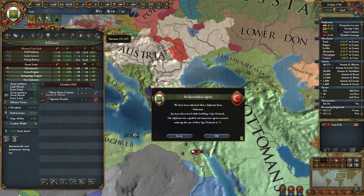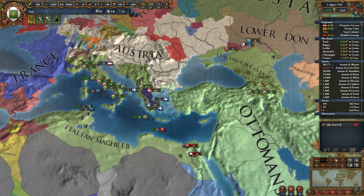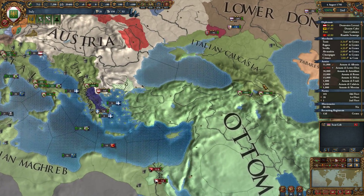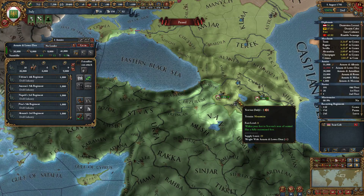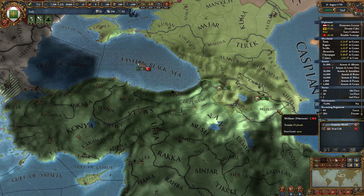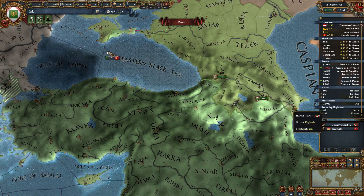We're waiting for some troops to be trained up. We're probably going to recruit some more generals — maybe one more. Let's go ahead and do that. He's a 5-3-1-2, that's not bad. I have two army groups basically. I have some over here in the Caucasus, about 70,000 men here. Damn, that supply is pretty bad.